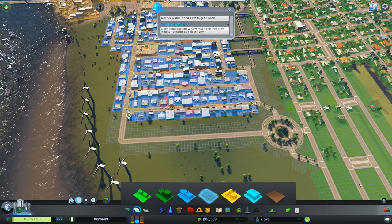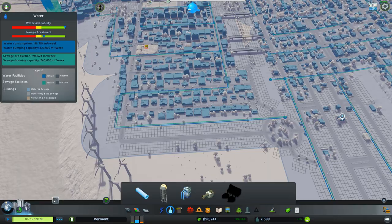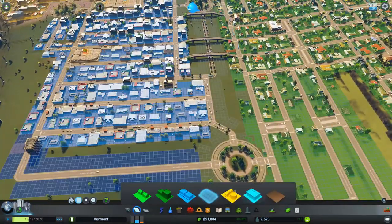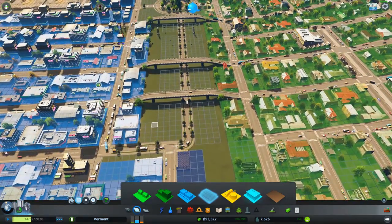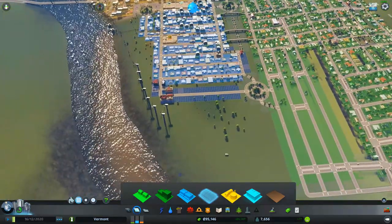Ooh, we got high density — that should help out a little bit. Which means we should have high density residential — yes, we do. That'll be nice, that will actually be very nice to have.